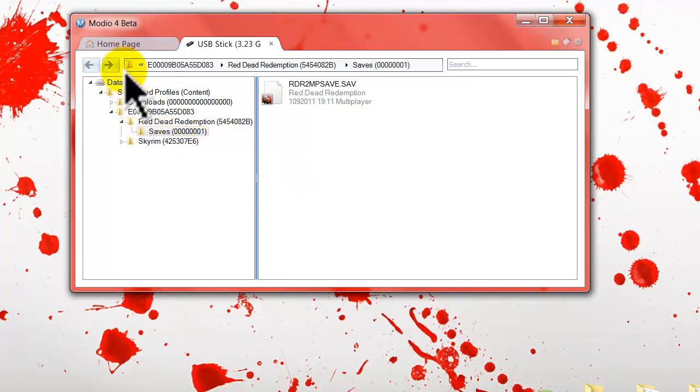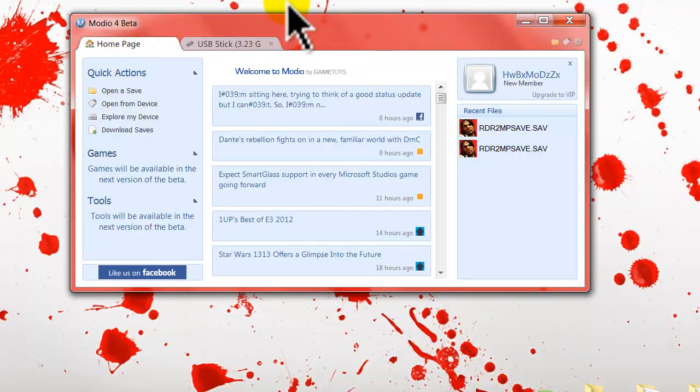Now for those of you that are a bit confused about what I'm doing — what I just did is a bit harder than the save to device method. If you're a beginner in modding, what you want to do to start with is just do save to device. Or if you want to take a risk and make sure the mod does work, you want to do what I just did. If you did save to device, you don't need to do any of this explore my device stuff.